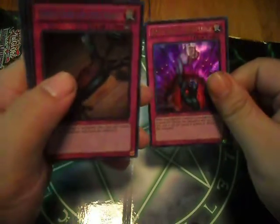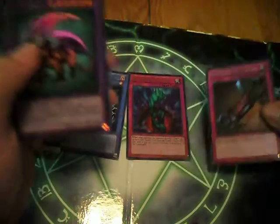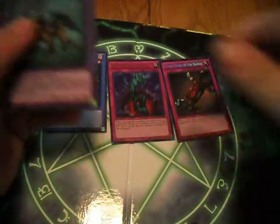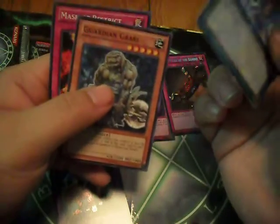Relinquished — rare, nice. Bottomless Trap Hole — ultra rare, that's pretty sick. Seven Tools of the Bandit — secret, nice. And Chimera the Flying Mythical Beast — super. Everything in there: rare, ultra, secret, super — cool. Level Limit Area B, Guardian Nariokwirl, and Moster Restrict — oh nice.